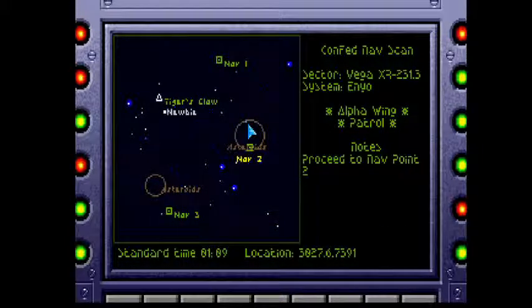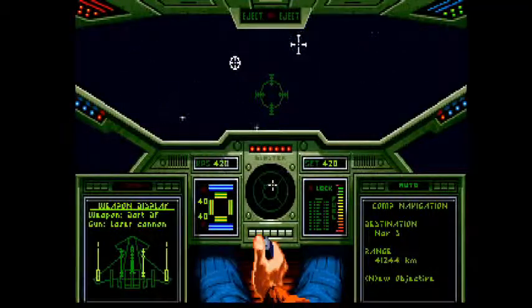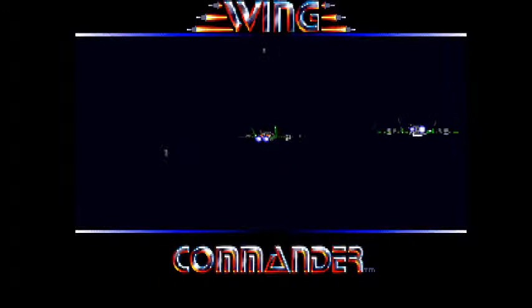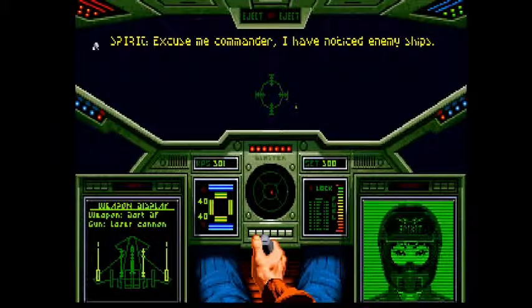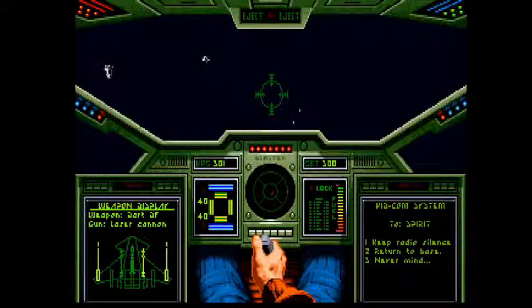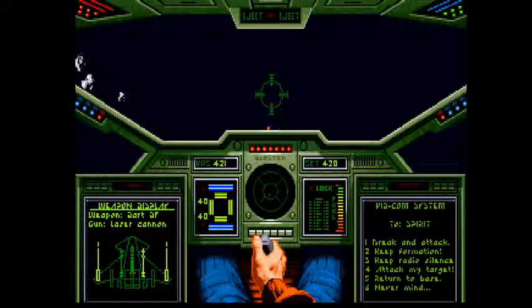The cool thing about this game is you can go to your nav points in any order. I could go from one to two to three through those asteroids, or totally skip one of those asteroid fields and go to nav point three first — as long as you hit all of them, you're good. You've also got to make sure to tell your wingman to attack, otherwise they'll just stay on your wing the entire time while you do everything.